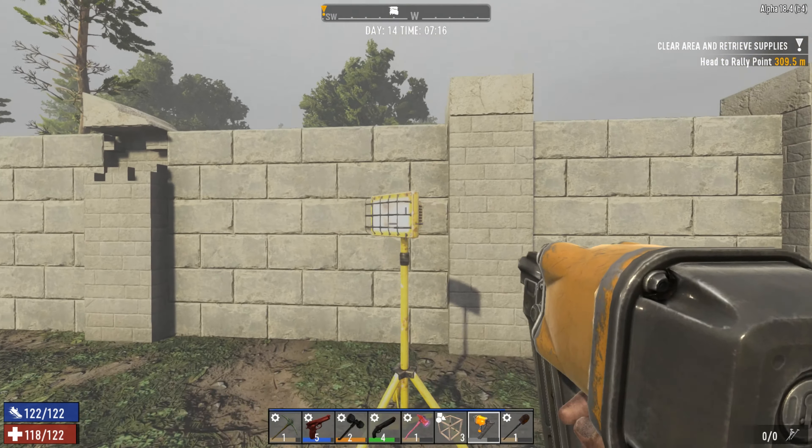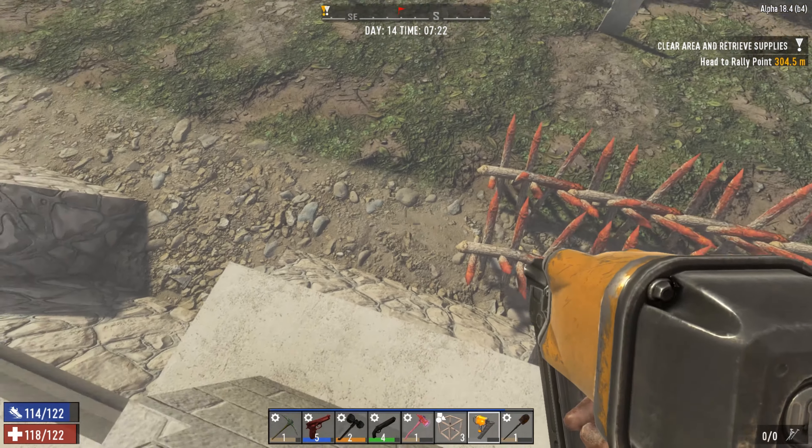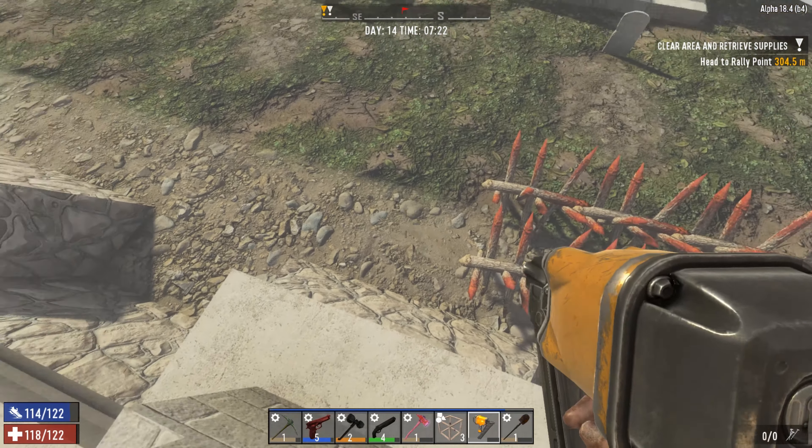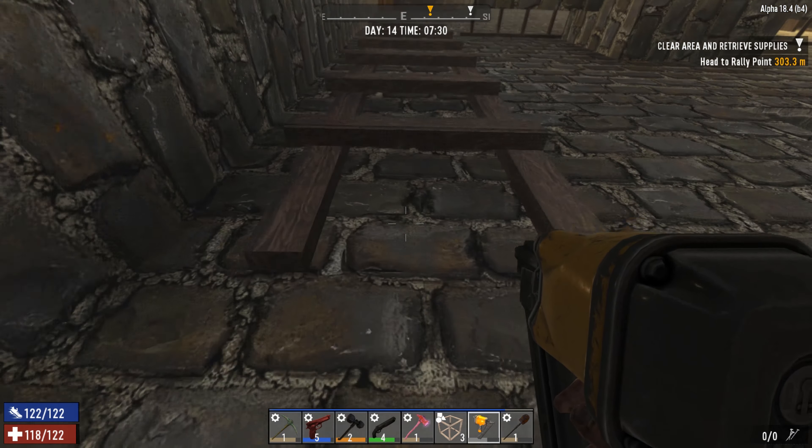There's one small problem: every time I come back here after leaving for a while, zombies respawn inside, so I'm pretty sure there are zombies in here. I'm going to put two more sets of spikes right there just in case they try to get in. I cleared out everything on the bottom floor, filled in a hole that had some decent stuff in it, got rid of the chest, and added a ladder — though I'm not sure if zombies can climb it.